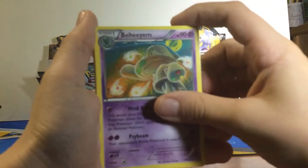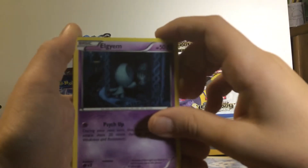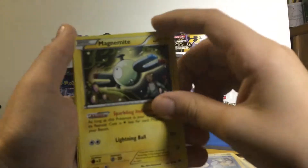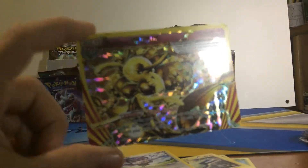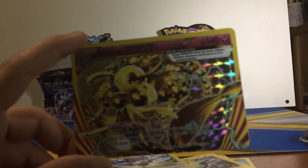Hopefully we'll get one in this pack before we move on to the next series. Quilladin, Vanillish, Elgyem, the one whose Stage 1 I cannot pronounce, Pan Sage, Piplup, Magnemite, Swablu, Noibat. Oh no way - no way! We just got a Floragis Break! That is crazy - a Florges Break card, I didn't even know that was a thing!